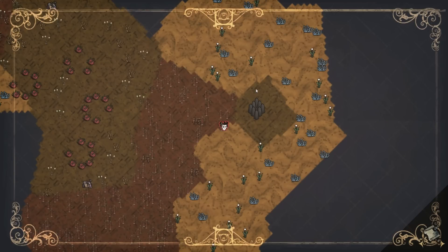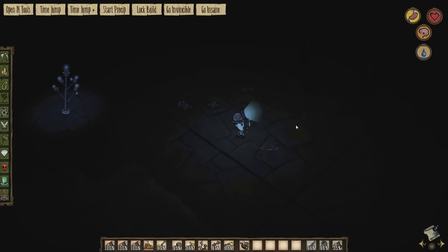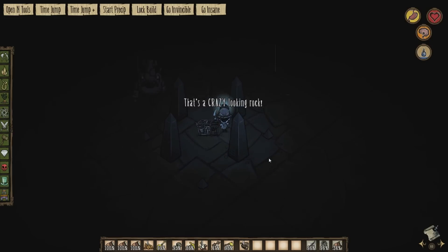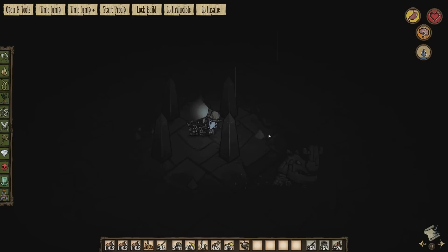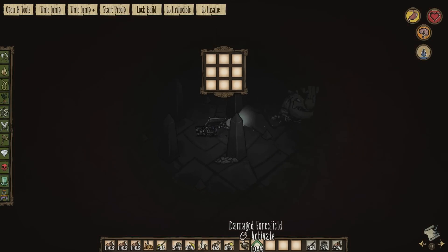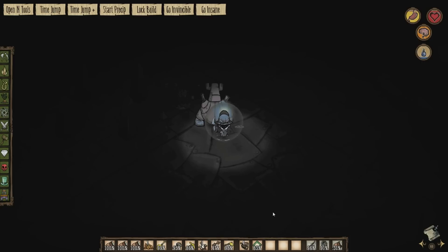There should be a bunch of obelisks and a gear chest - oh fantastic! Let's have a look in the gear chest. There's a damaged force field - there's the force field! We can activate it. So there we go, we just get this armor now, which would be great if I wasn't invincible.